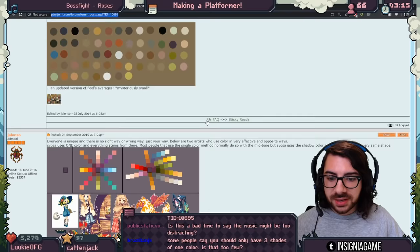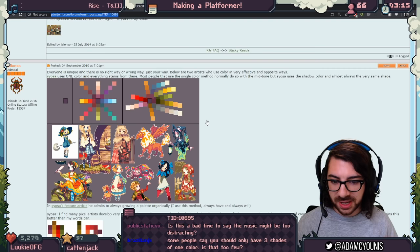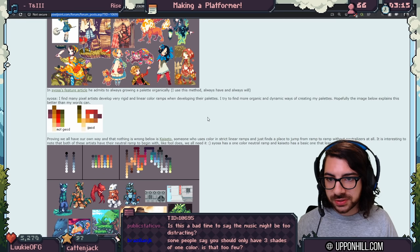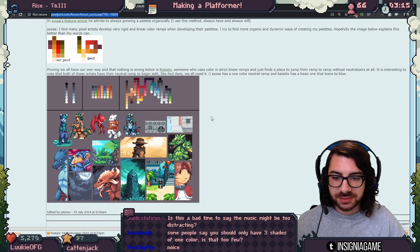A palette today really comes down to an artistic choice. It's not always about limitations. Pixel art does have that homage aspect to it — it will always have an aspect of trying to pay respects to a time when there were limitations. But if you're just trying to make some really cool pixel art and you want to start with a palette because you don't want to think about too many choices, want it simplified, or want it to look more classical, there are a bunch of reasons why you might want to do it.